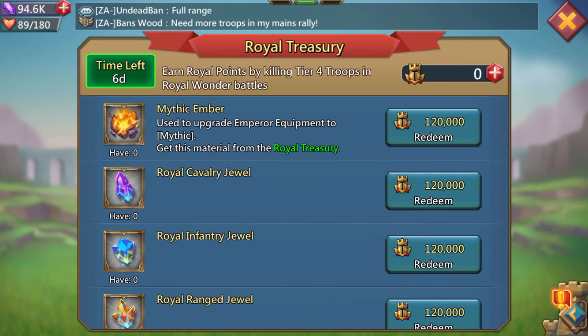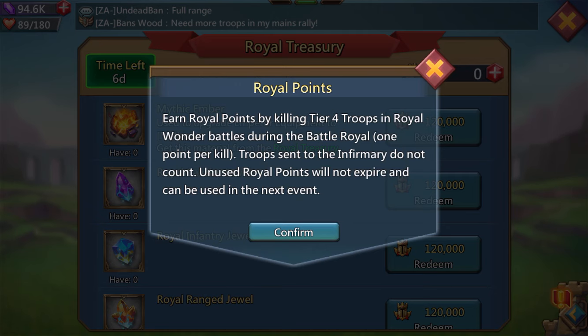This is the most important thing about emperor. The gear is cool, you can upgrade it to mythic. What happens is, when you're in emperor battles and you kill T4, you get points. Earn royal points by killing tier 4 troops in royal wonder battles during the battle royale — one point per kill. Troops sent to the infirmary do not count. Royal points will not expire and can be used in the next event. So baron and emperor, whenever you kill T4, you get points.